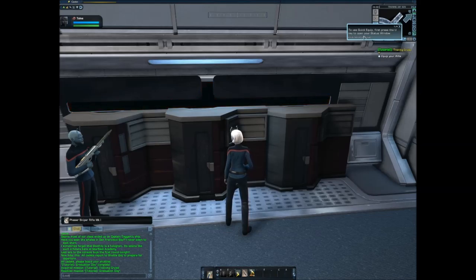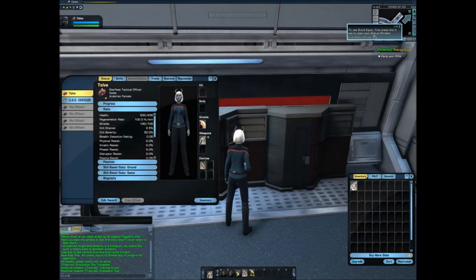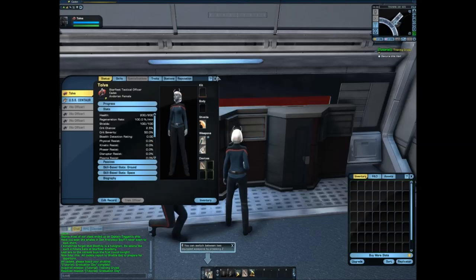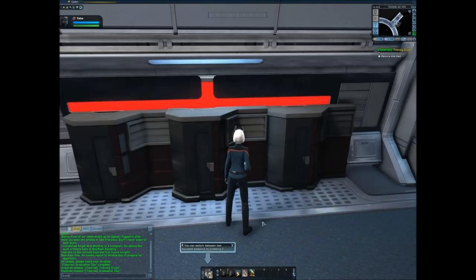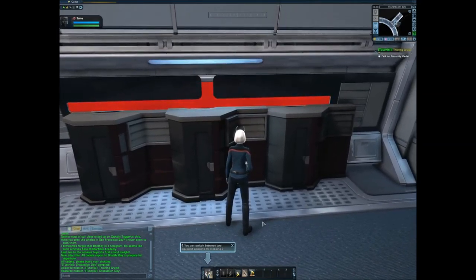To equip gear, click on the item slot — you click on the item slot, like here — and click the item to equip it. I have changed my loadout with the new gear available.